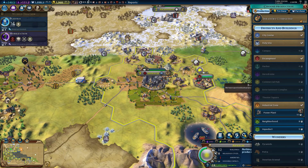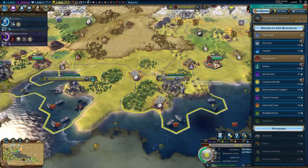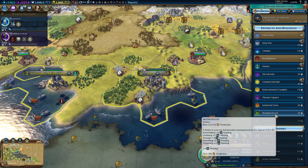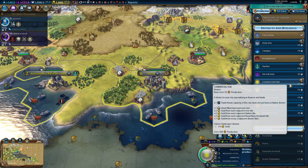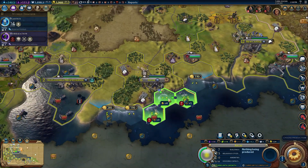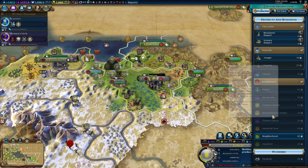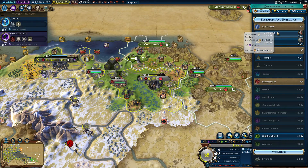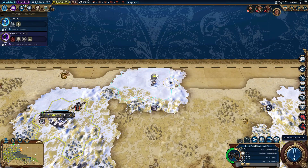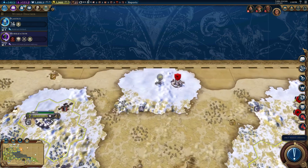We can get any policy we want, although probably a military policy is probably what we want. Unit upgrades might not be the worst — although we don't really need upgrades right now. None of these help us too much. Plus one gold from each envoy — production towards spies — science, culture, faith and gold. I think we're going to go for a little extra gold right now, and I think we're going to take merchant confederation. So right now we're at plus fifty-two point four — that's going to jump to eighty-four point six. Pretty nice jump.